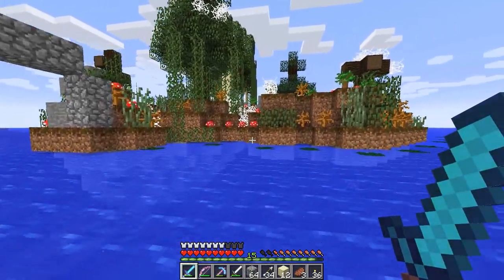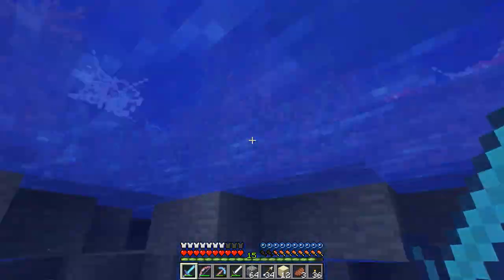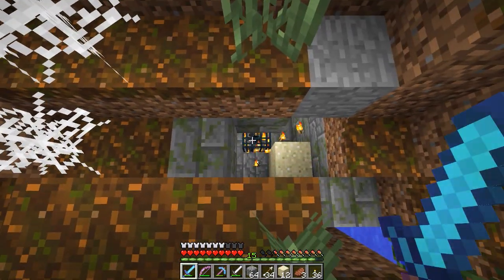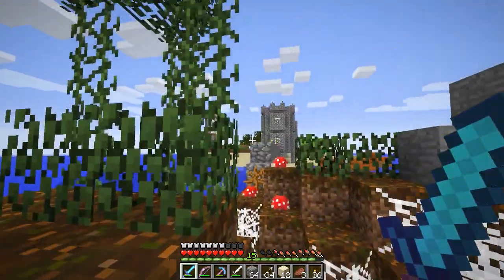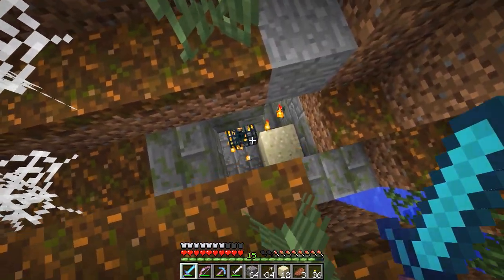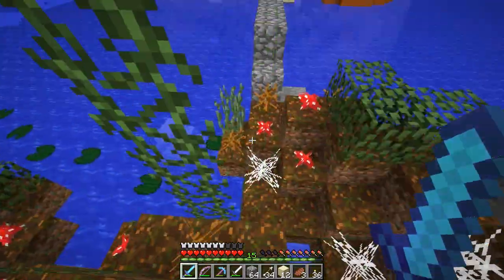The reason I want to build a bridge over here is because, well, I kind of like this island, even though it is full of evil, evil spiders. I do actually want to build another mob grinder for these spiders. Especially because one of the challenges for this survival series - according to the survival map - one of the goals is to get spider eyes, a whole lot of them, and I figured a mob grinder would be the best way to do it.